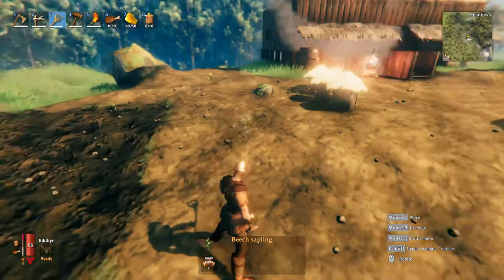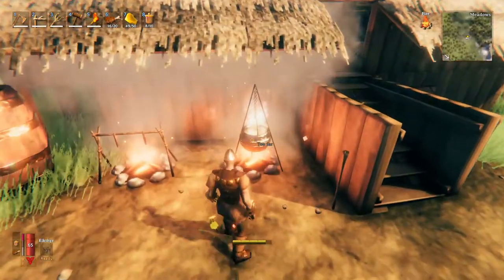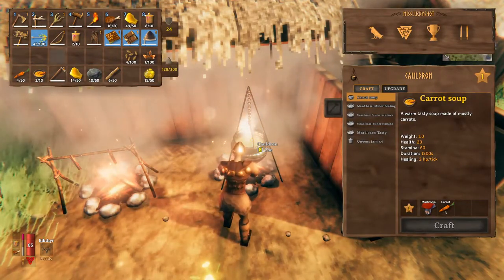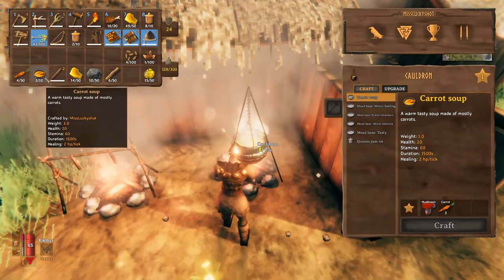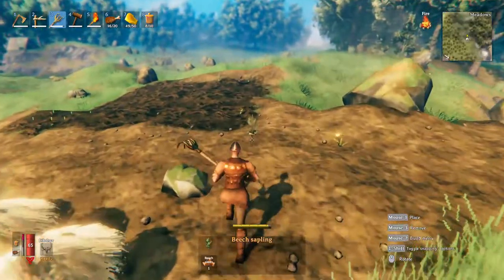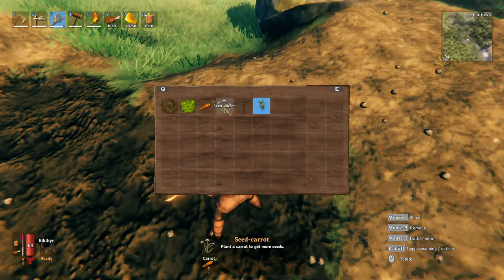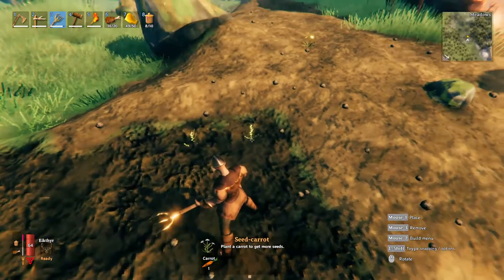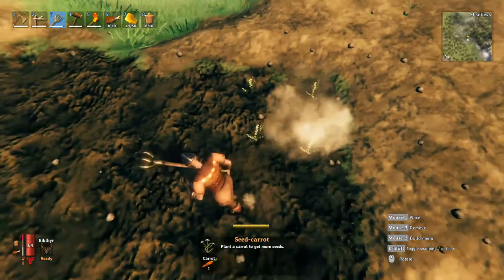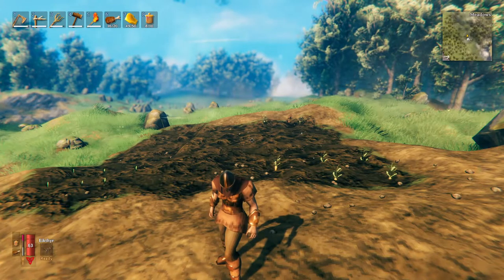In order to unlock seed carrots, you need to make a carrot soup inside the cauldron. Let's quickly go to the cauldron. For the carrot soup, you're going to need one mushroom and three carrots. I've already got carrot soup, so I've already unlocked that plant. I do have one of those going already. For the seed carrot plant, you're going to need one carrot — planting that will give us carrot seeds. And now all you have to do is plant it and wait for the harvest.